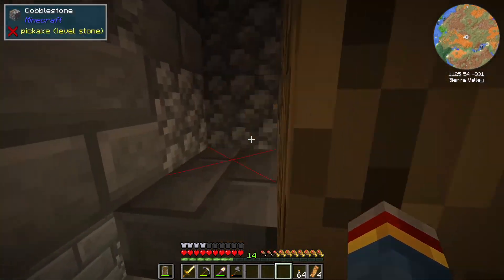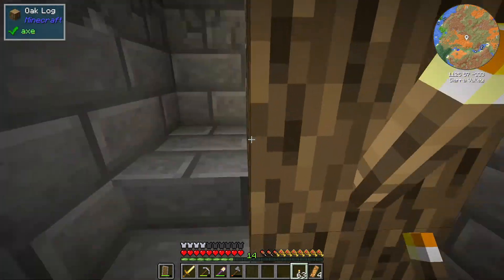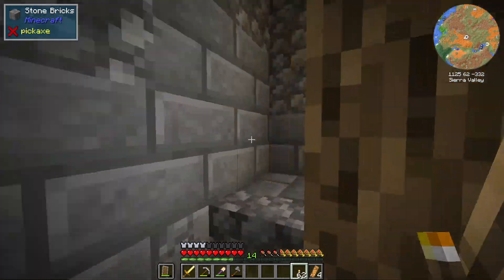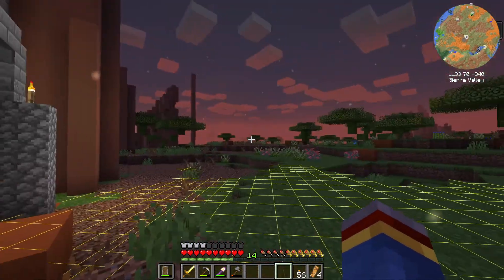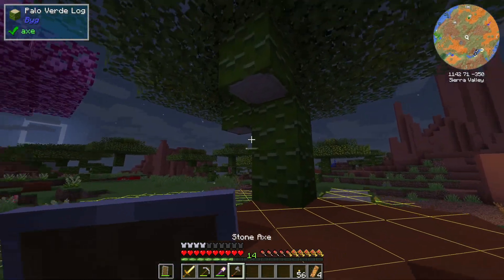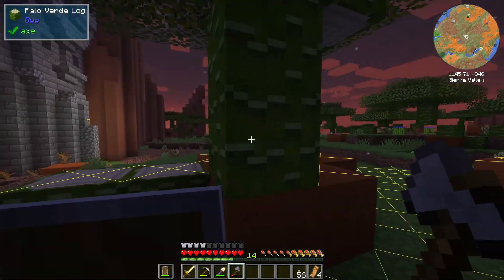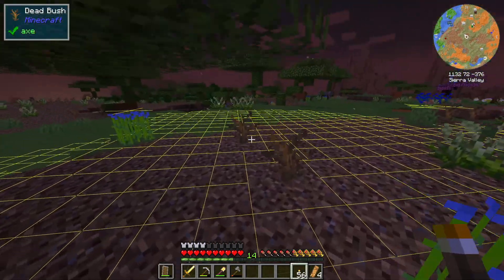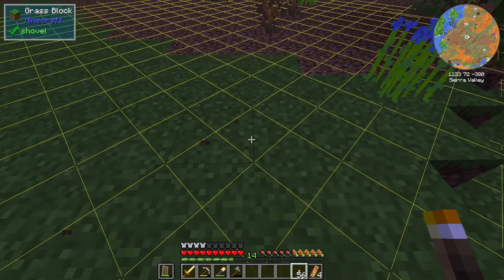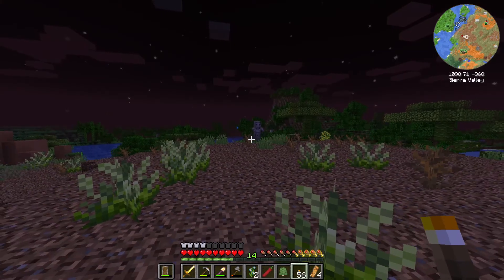So first off what we're gonna do is travel to the surface. Hopefully not die here. I don't know what time of day it is - it seems to be just turning night, which is really not perfect. However, I think any of these trees would work. What even are these trees again? Palo Verde. If you're wondering what these crosses are - when I press F7 in the game, a mod shows these things, which is basically spawnable spaces.